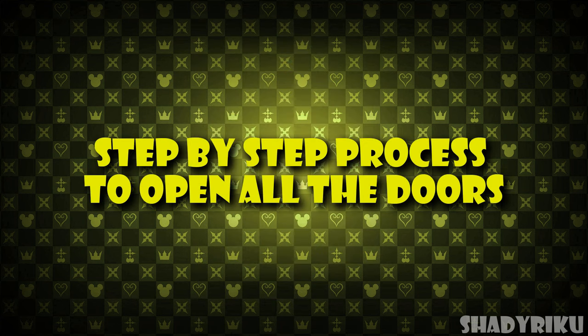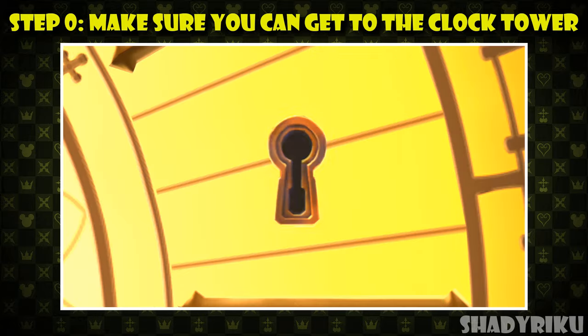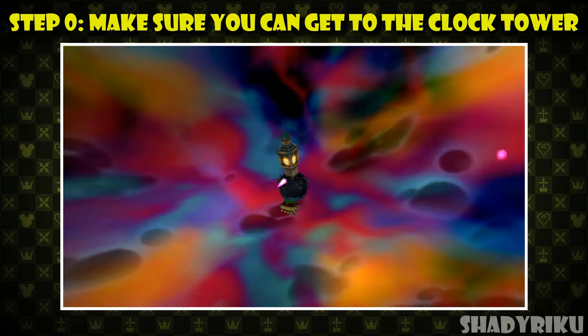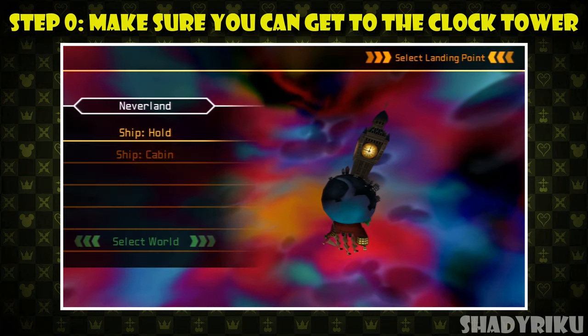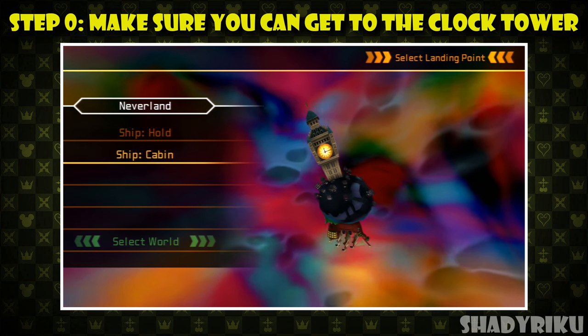So before I show you the rewards, let me give you the best way to collect all these items. I'm going to give you a simple step-by-step process to open all 12 doors. But before we do anything, make sure that you can actually get to the clock tower. This requires you to have sealed Neverland's Keyhole. You must also fly the Gummi Ship to Neverland and when it asks where you want to land, make sure the clock tower is an option. If it's not, then unfortunately you haven't beaten the optional boss, the Phantom yet, and you must do so before you're allowed back to the clock tower.